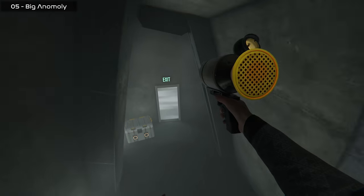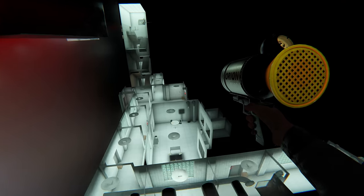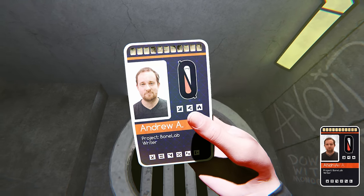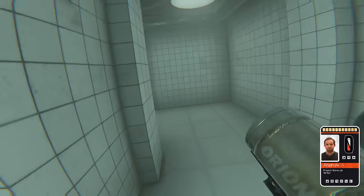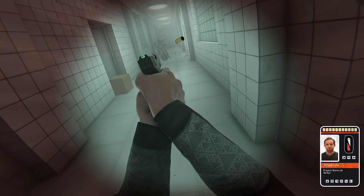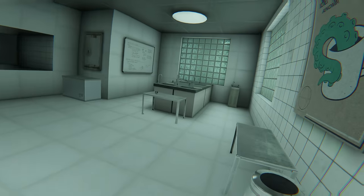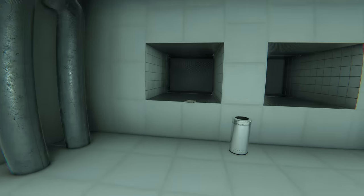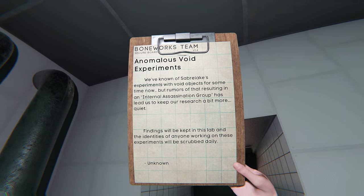As I ventured deeper into the mysterious world of Big Anomaly, my curiosity grew, driving me to explore every nook and cranny. Armed with my noclip abilities, I embarked on a quest to uncover the secrets hidden within this enigmatic place. My first breakthrough came when I stumbled upon Andrew's keycard, belonging to the esteemed writer for BoneLab, Alan A. Guided by a sense of adventure, I sawed through the air searching for more keycards. Eventually my pursuit led me to a foreboding corridor with sterile white walls giving off an eerie, lab-like vibe. Cautiously making my way inside, I revealed a clandestine laboratory adorned with solitary test benches. My eyes fell upon a notepad that hinted at the existence of an internal assassination group and the need for utmost security surrounding the research.